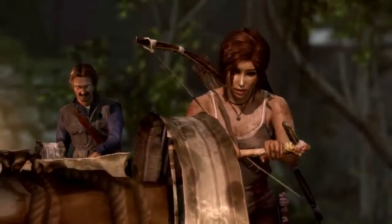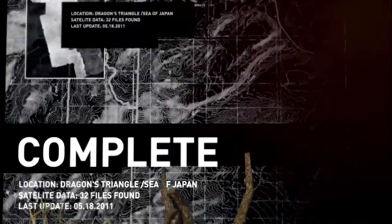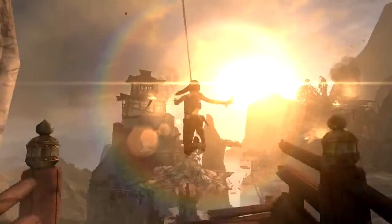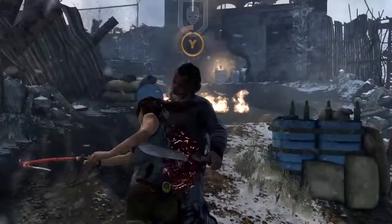In-game, Lara remarks: "Oh, shit! It won't take the force. I'll have to find something sturdier to turn it with." Lara must find more salvage to make the climbing axe stronger in order to move forward. The climbing axe also comes into play when Lara interacts with ziplines and as a way to protect herself.